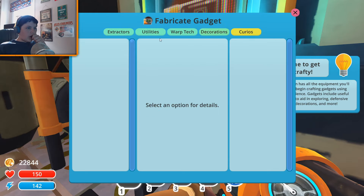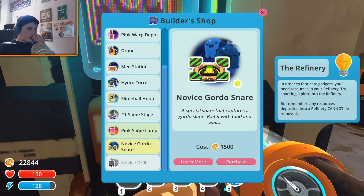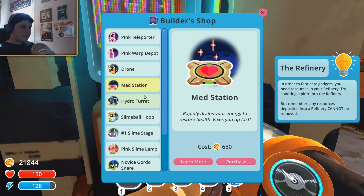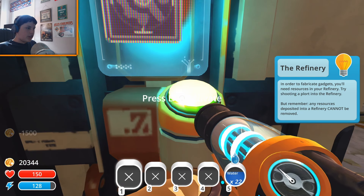Right now, how do we unlock things? This is where we design stuff I guess. Novice pump — allows you to collect resources from wild bees. And the drone — okay, so this came out in a later update, but basically it's a helper bot that can be programmed to buzz around your ranch and perform a variety of tasks, like feed your slimes or do certain things. You can get all kinds of cool stuff.